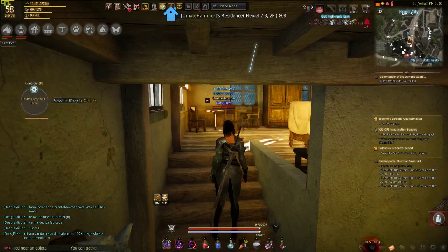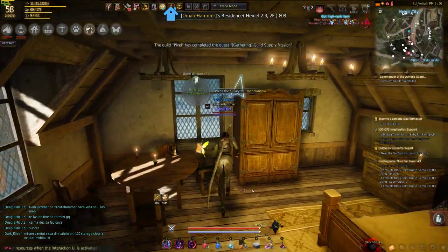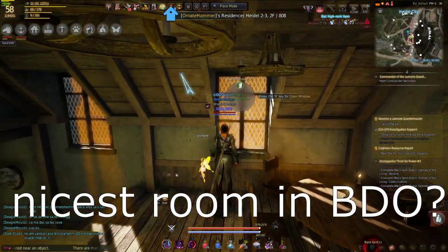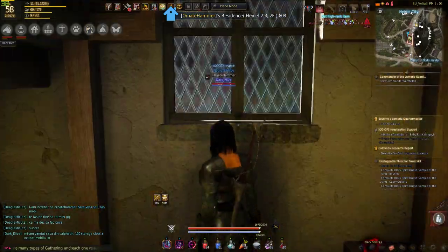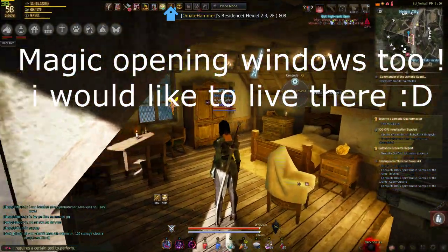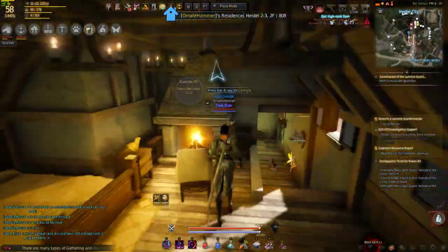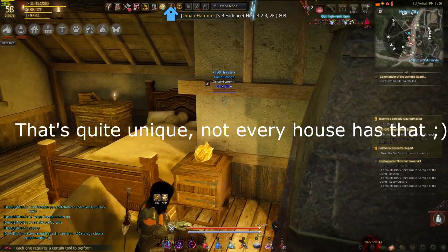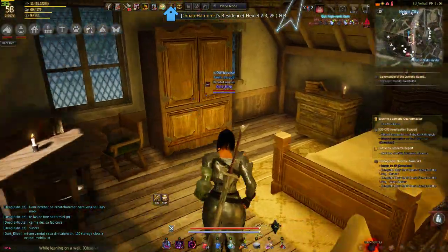Upstairs it's awesome — I just don't have words for how beautiful this house is upstairs. It's just gorgeous. I have here a studying table, a fire right here, and some more furniture. It's a small house.